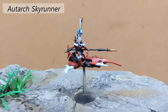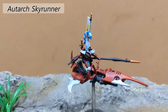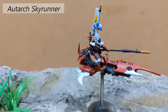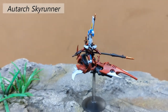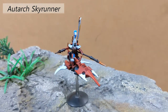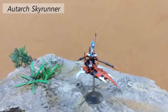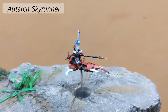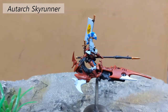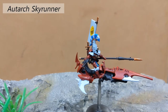Next in the list of HQ choices is the Autarch — specifically, I have the Autarch on Jetbike that I made completely from kitbashes. There's a lot of different kits involved here: the old Eldar Jetbike as a base, Reaver Jetbikes from the Dark Eldar range, legs from the Dark Eldar Raider kit for the people hanging off the sides, and then bodies and the head from the Dire Avengers sets. So it's a real mishmash, but I really wanted one and didn't want to have the old kit.